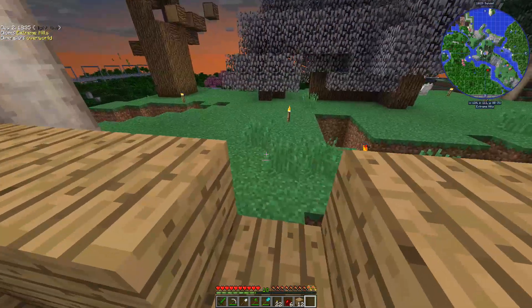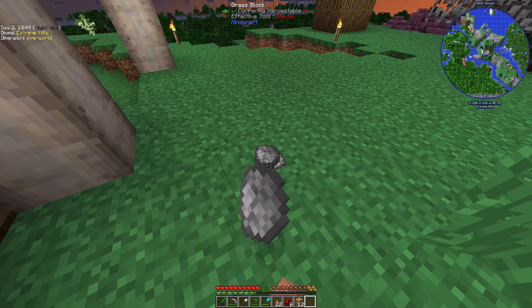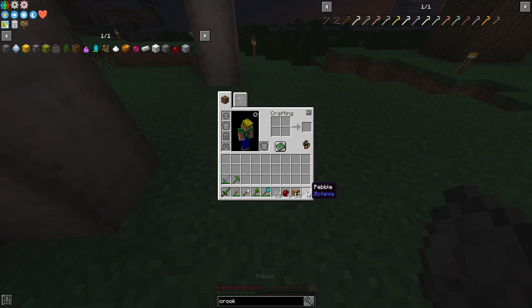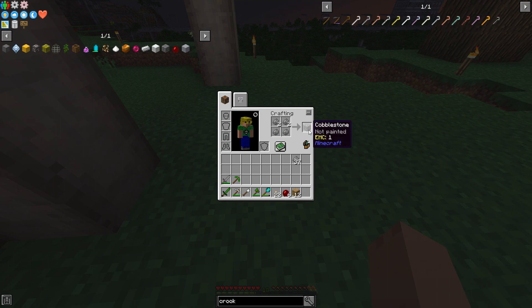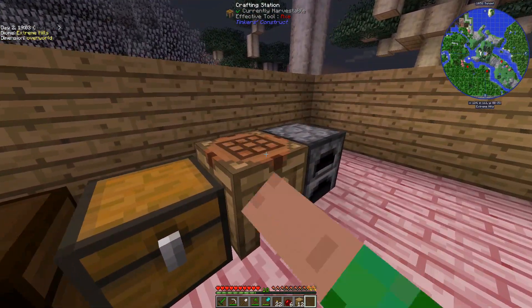So let's get some stone pebbles real quick. These are actually how you get cobblestone initially on the Sky Island. You shift right-click on a dirt block and it gives you pebbles. And pebbles, you can craft four of them into one cobblestone. That's not what we're going to use it for — we are going to use it to make some crooks.